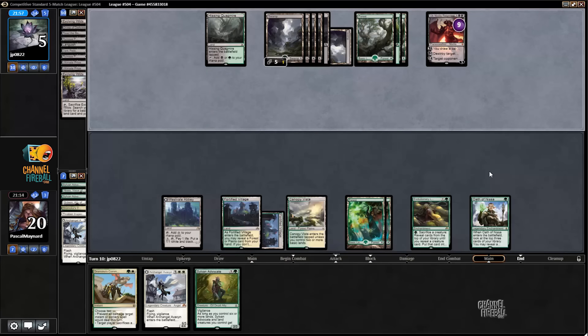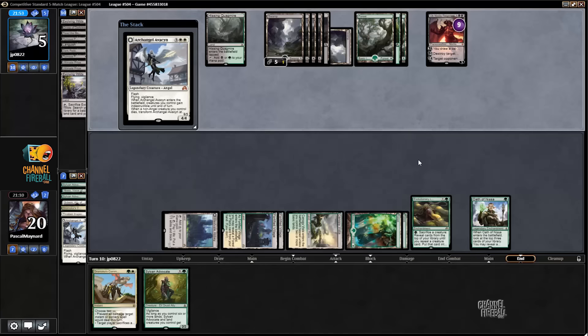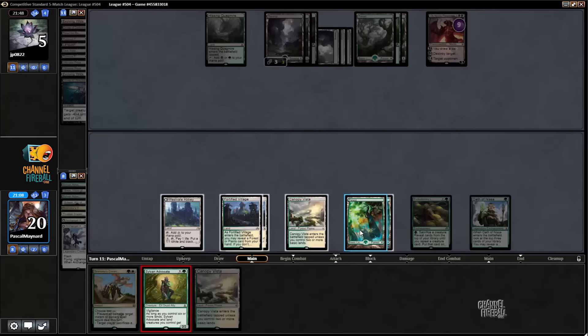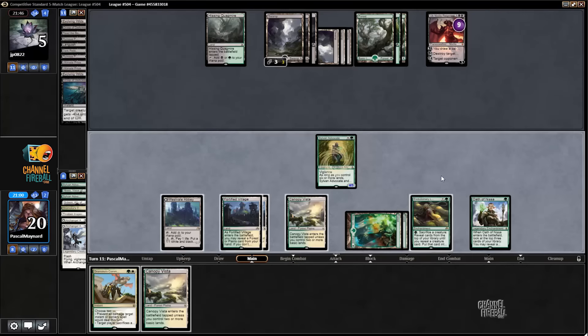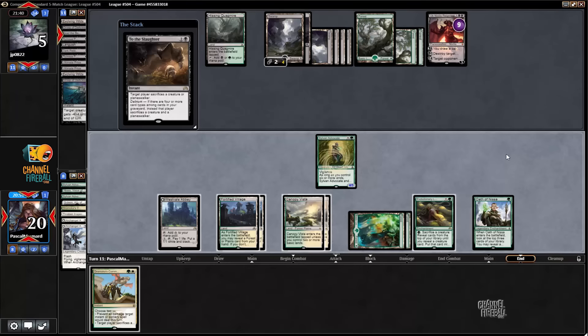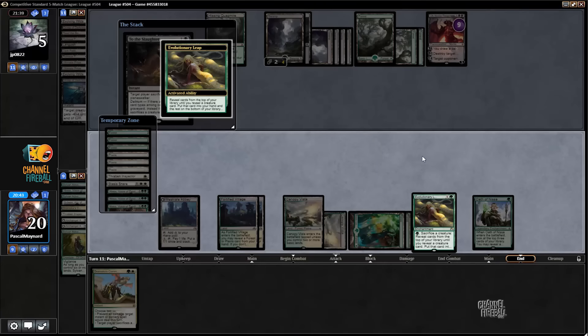He probably has removal. My goal is to try to run him out of removal, so hopefully that works. The cool part is that I can get to a point where I just slaughter — get to a point where I can make tokens with Abbey and start sacking them to my Leap.